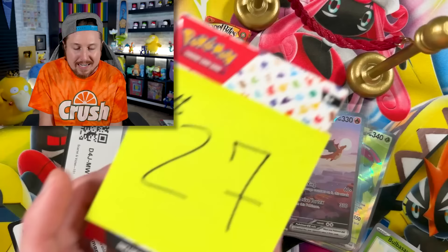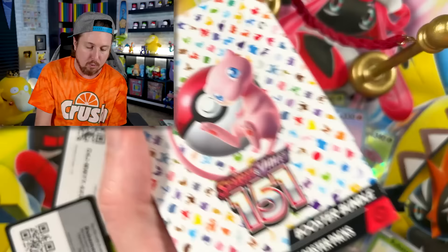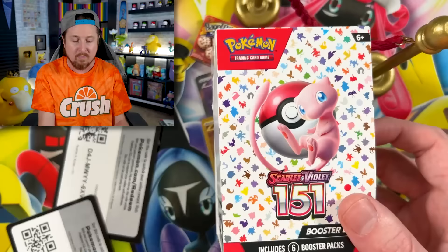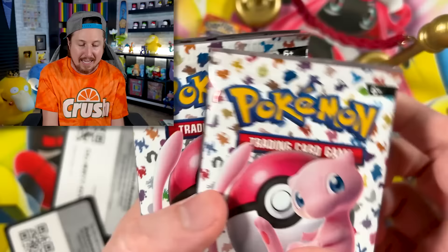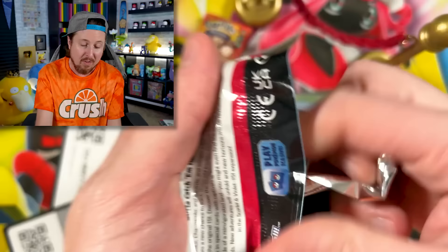Let's go into the $27 Pokemon 151 Booster Bundle. For $27, this is probably your best buy overall if you're just wanting to open up booster packs and don't necessarily care about a jumbo card, a promo card, a poster, or a binder. This right here is the route to go because it's simply just booster packs — and you're going to get six of them. Not a bad price.